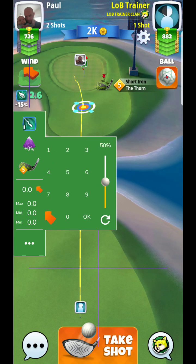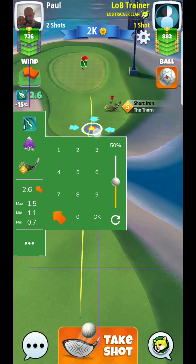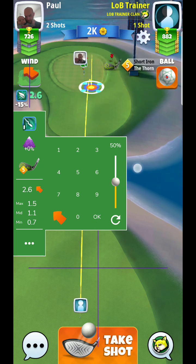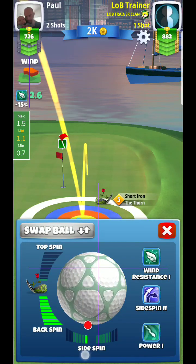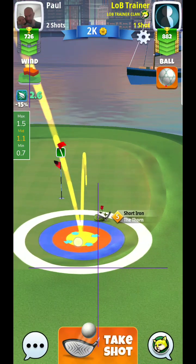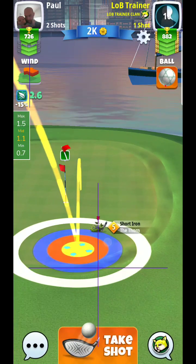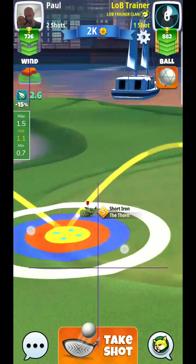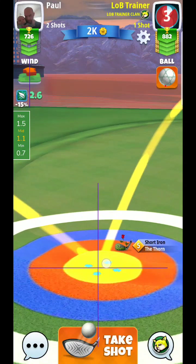Looks pretty good — 1.5 at max, you can see max is way up there, min is way down here. We're going to be kind of in the middle, maybe just a little bit more — somewhere around one ring just a little bit more. I'm going to try to use some side spin, hopefully get it to not run into the pin so I can kind of duck around the pin.